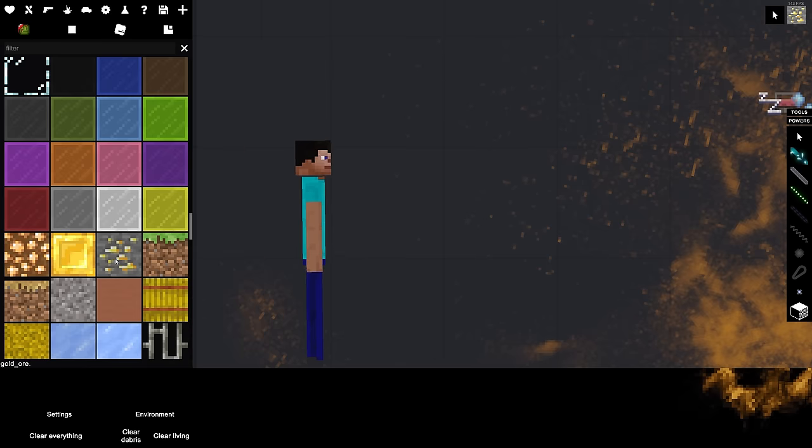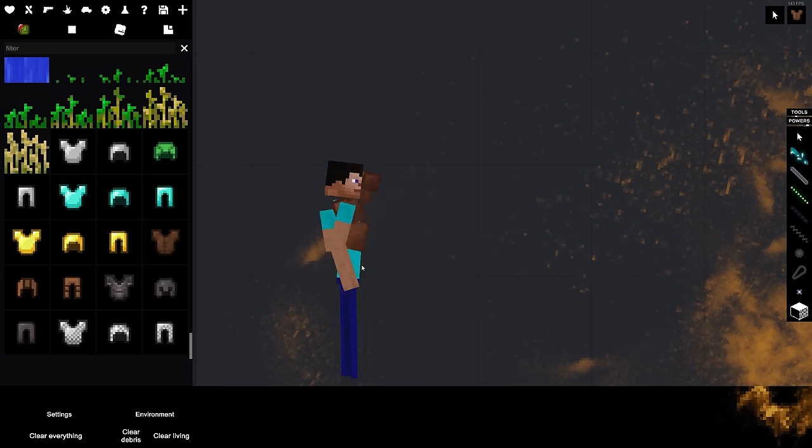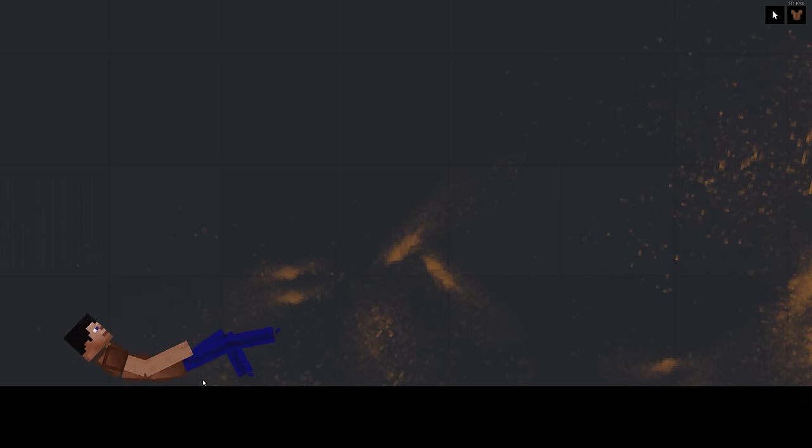We've got to give this guy armor, he's not protected. They have so much stuff, oh my god. Spawn gold ore block? Okay, I can't spawn it. Let's try leather armor.